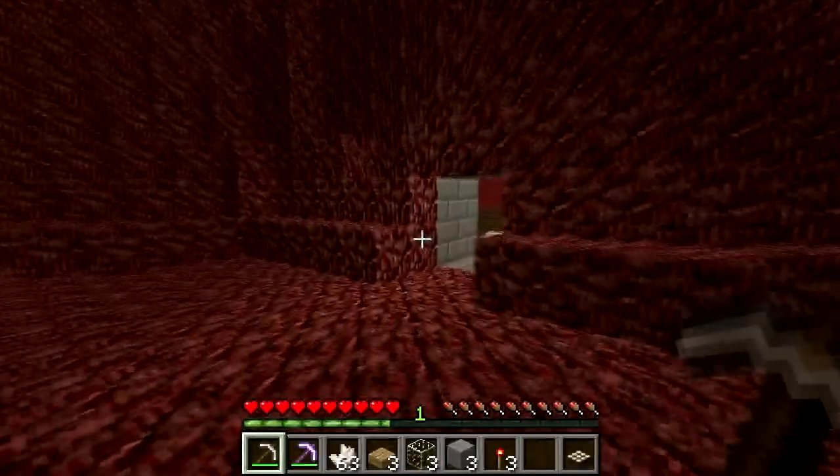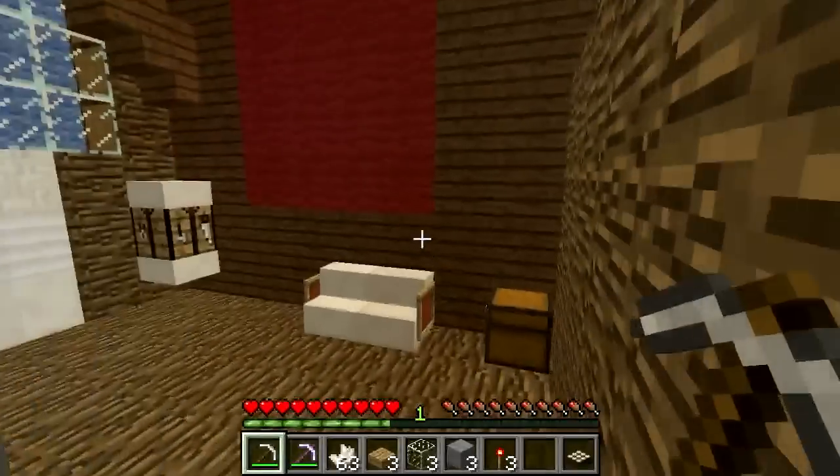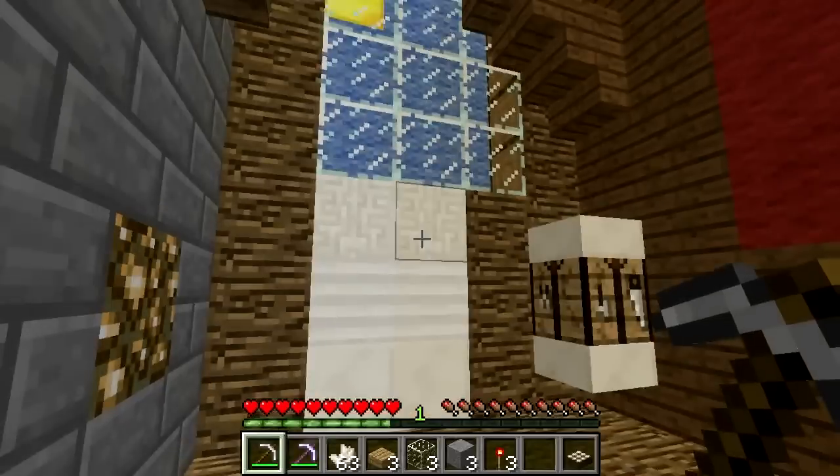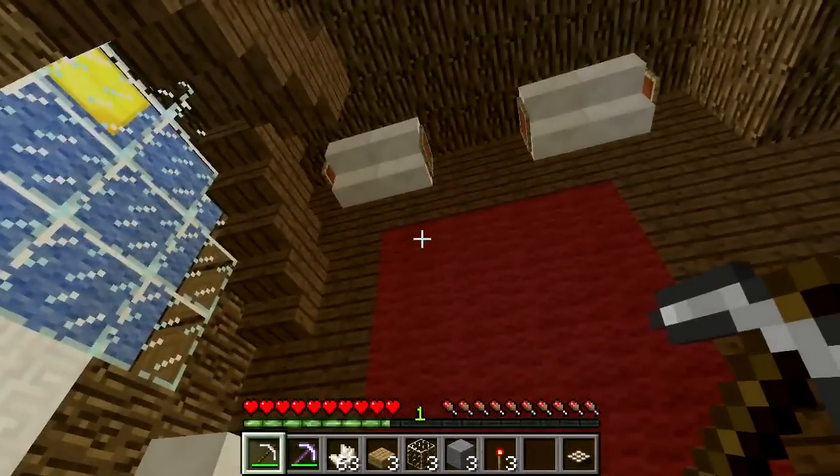Nether Quartz looks like a bit of paper and is used in three different recipes. Firstly, it can be put into a cube to form the Quartz block, from which you get a whole array of differently textured Quartz decoration blocks for your building pleasure.